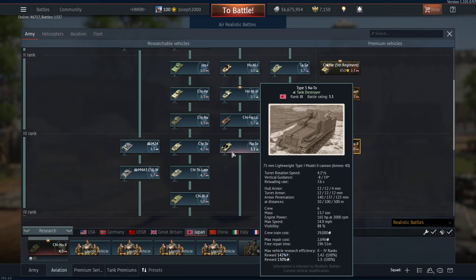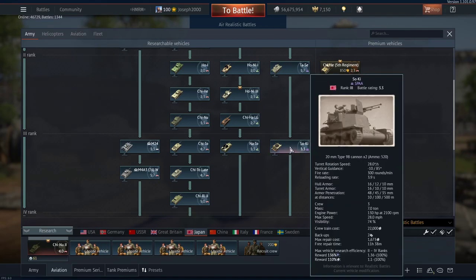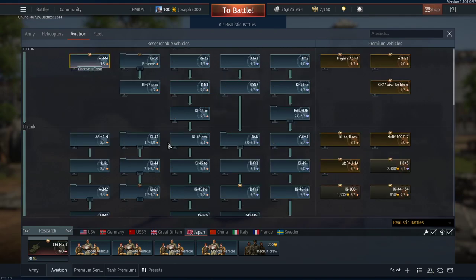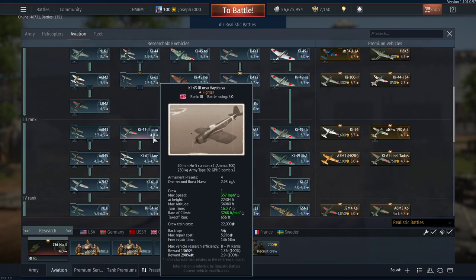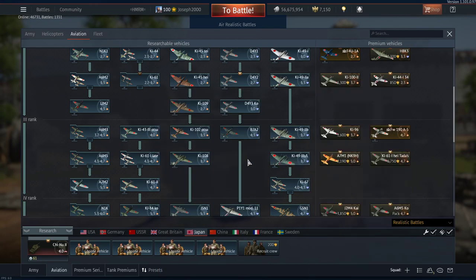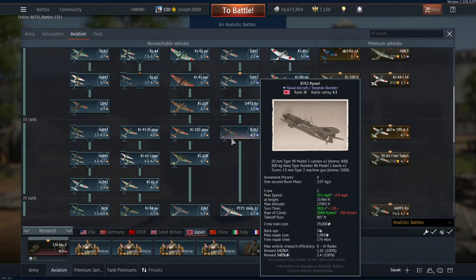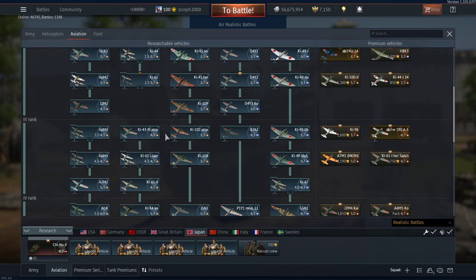The Donato has no armor and no roof, but if you position it well it'll do just as good as the Chi-Nu 2 minus taking hits. If you only have five crew slots, your AA support will be the So-Ki — not great at its job but better than nothing. For your plane, you have quite a few choices: the Ki-43 Otsu with its good-sized bombs, one of the Ki-49s, or a B7A2. Any Japanese fighter carrying 250kg bombs is perfectly adequate — it's down to personal preference.